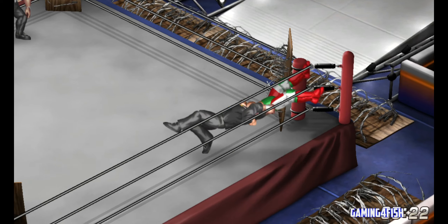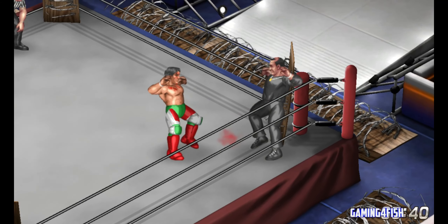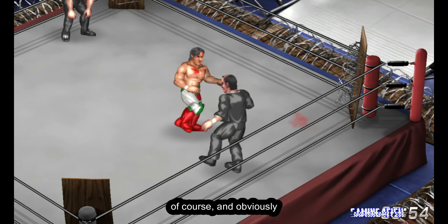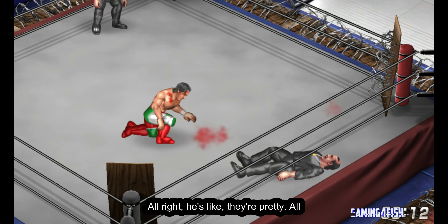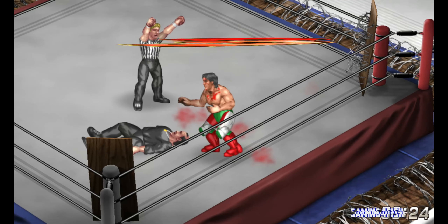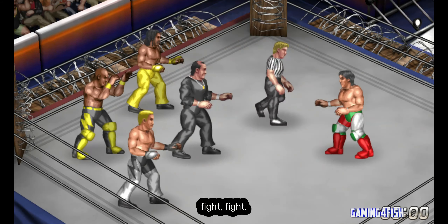Like a karate chop right to the stomach — and now there's an explosion, and there's blood. He's bleeding, he's officially bleeding. All that punching and slapping and kicking did not make him bleed, but that razor wire of course would make him bleed. Look at that, that is actually freaking awesome. All right, pin — 1, 2, 3, boom!